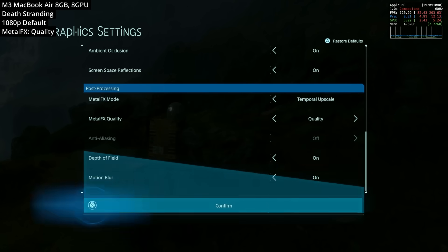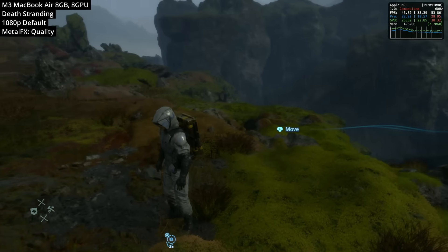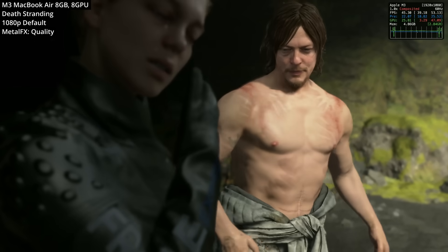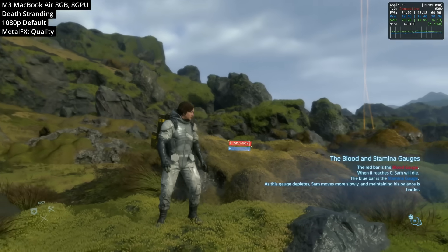Next up we're looking at the very recently released Death Stranding. We're running at 1080p with graphics settings set to default and MetalFX turned on to quality mode. Generally speaking we're hitting that 40 to 55 fps mark again, which is really impressive considering this is basically the cheapest M3 of this generation — running the game with no fan.